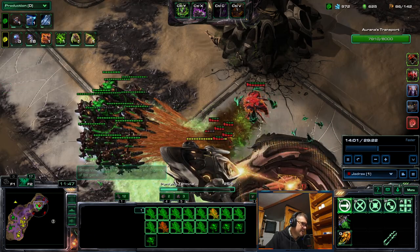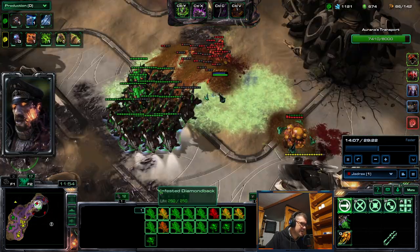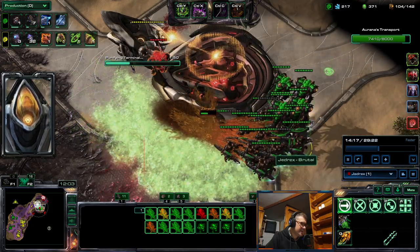You can see how I never engage Banelings head on, because if a few of them connect, it can be a disaster. And we also have Zeratul who has blink, so I need to run.